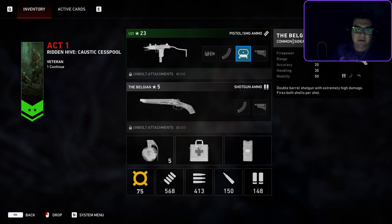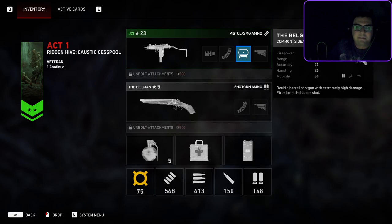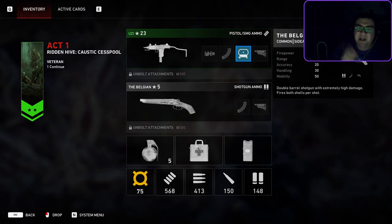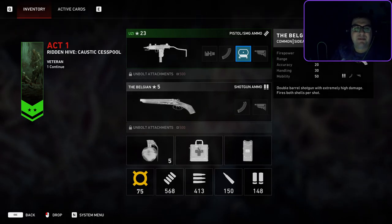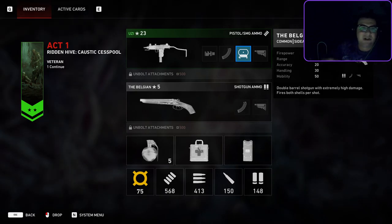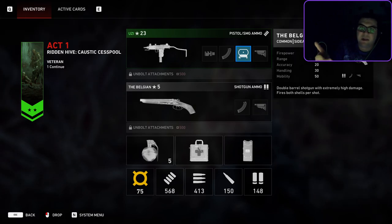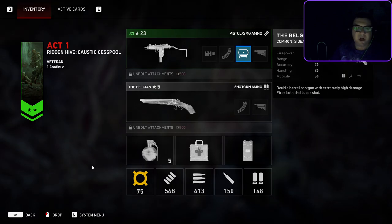I want to finish up these hive walkthroughs. We have Caustic Cesspool. Check the timestamps for everything you might be interested in. Typically what I'll do is give a brief description of the map, an exact detail of how the map is broken down, then go through the walkthrough of actually playing through it, describing the areas, giving tips and tricks, as well as where the hidden achievement is. So — Caustic Cesspool.